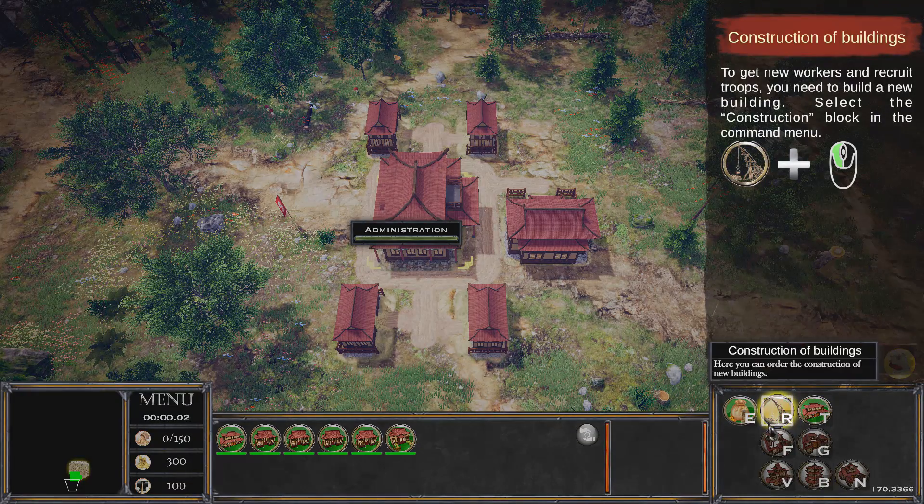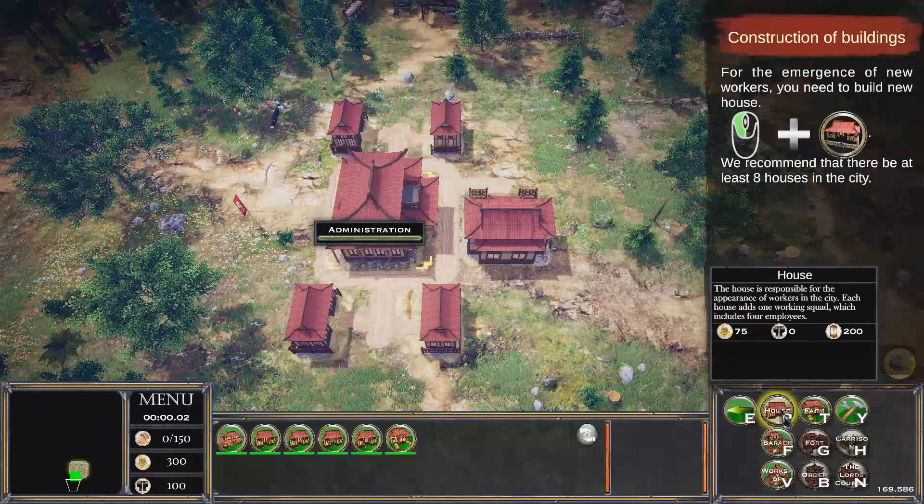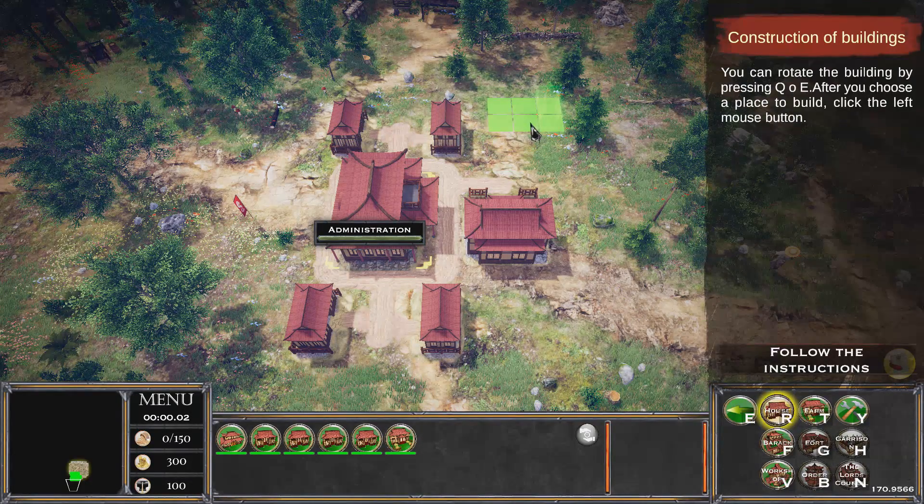It adjusts and then we get new workers. We need to build new houses. Let's build a house — I want to rotate it so I like all my stuff clean and lined up properly.